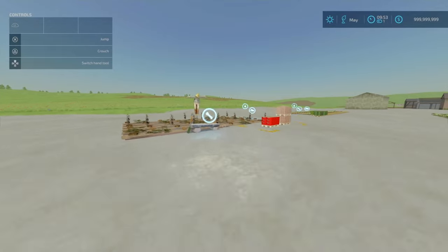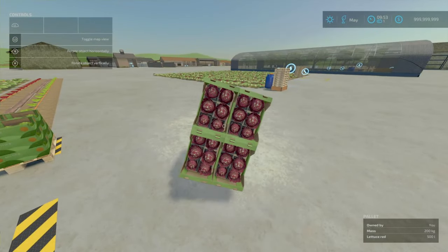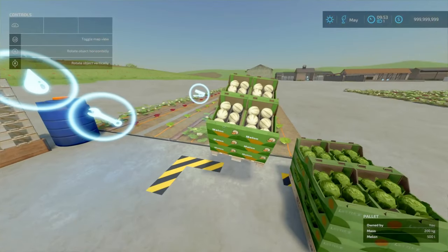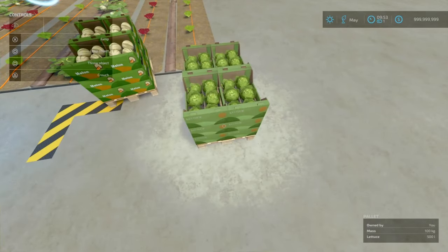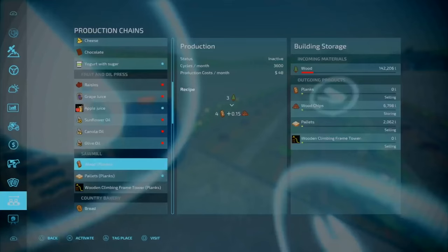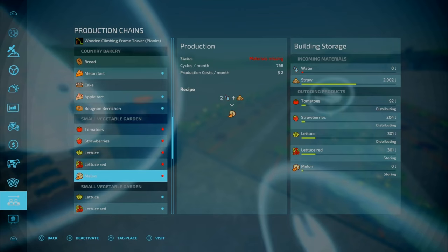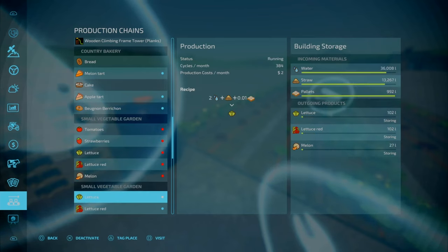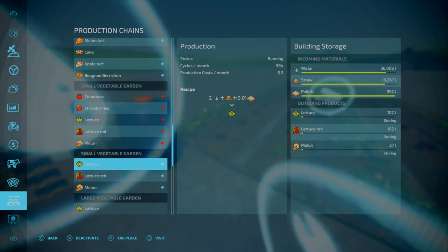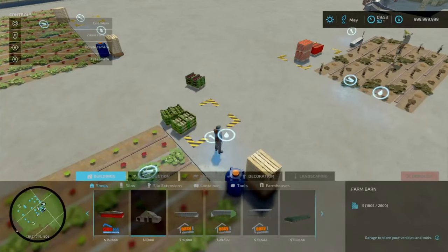Now the greenhouses — this is where it's a little bit complicated. You've got some items spawning here — these are 500 litres each. You also get your melons. I like how Blacksheet Modding uses the lettuce pallets and puts melons in them instead. You've got two different small versions of the vegetable gardens: one just requires water and straw, and the other requires water, straw, and pallets. Pallets are required but don't need as much as I first thought.